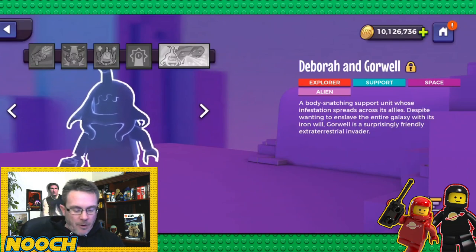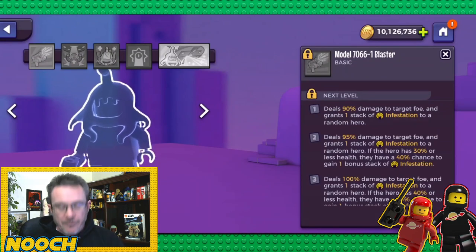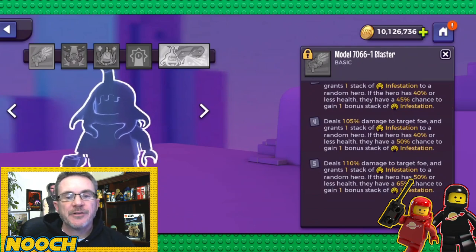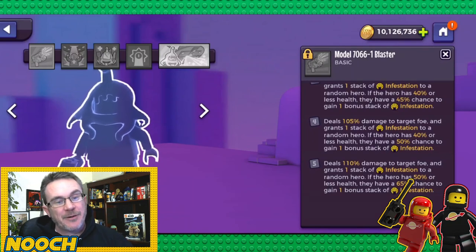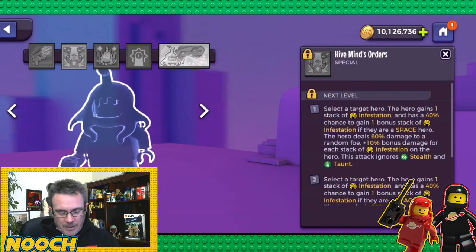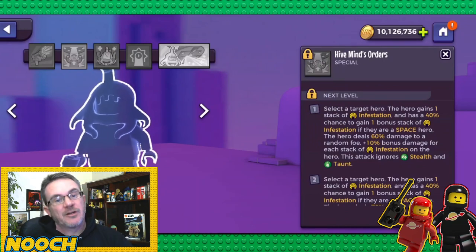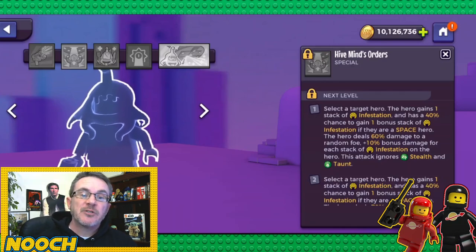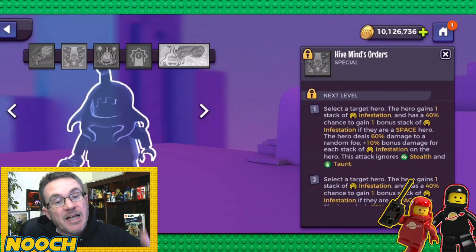Gorwell — upgrade everything. Her first attack at base: 90% damage to target foe and one stack of infestation. At max: 110% damage, one stack of infestation to a random hero; if they have 50% or less health, 65% chance for a bonus stack. Hive Mind's Orders at base: select a target hero — they gain a stack of infestation with 40% chance for a bonus stack; if space, they deal 60% damage to a random foe plus 10% bonus damage per stack of infestation, ignoring stealth and taunt.